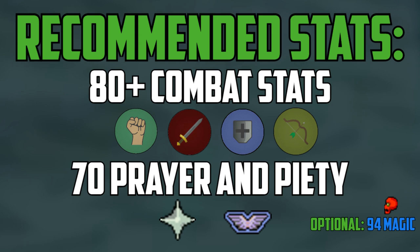It's also optional to get 94 magic and use Vengeance to speed up kills, but it isn't required, and some people prefer to use the standard spellbook and use High Alch instead — but we will get into that later.